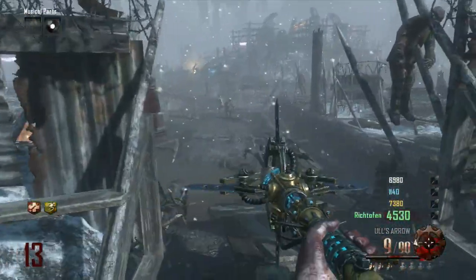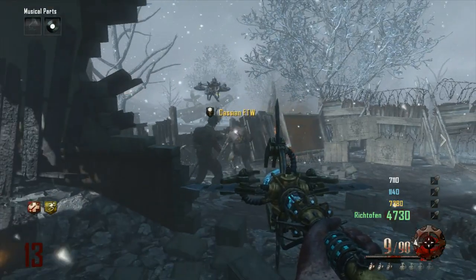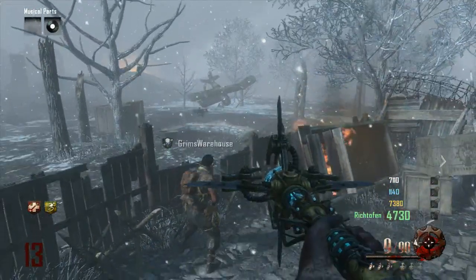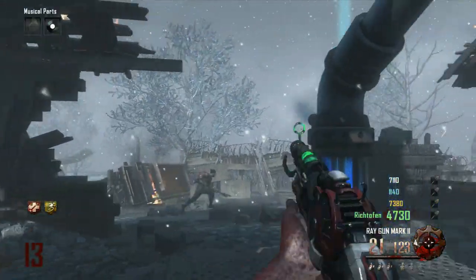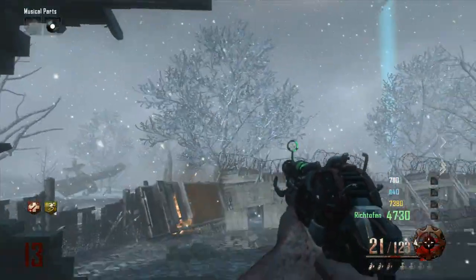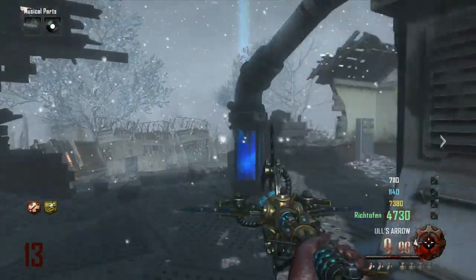We have now broken the seal. Once you've broken the seal, you're going to want to have the Maxis drone built. Throw it up and it's going to go down into the bottom and trigger the next step. There are three parts around the map, so you can build the Maxis drone — you need to know how to make it.